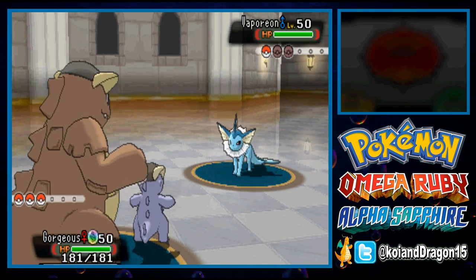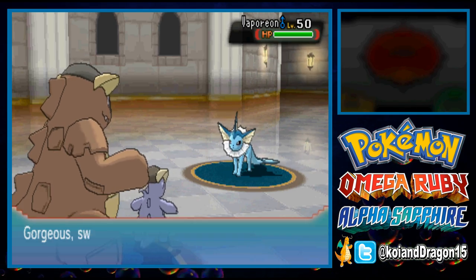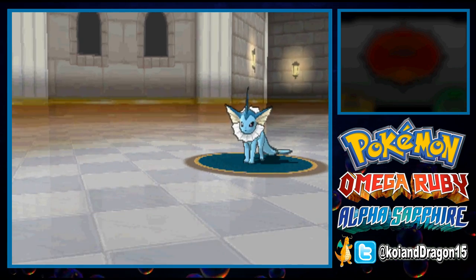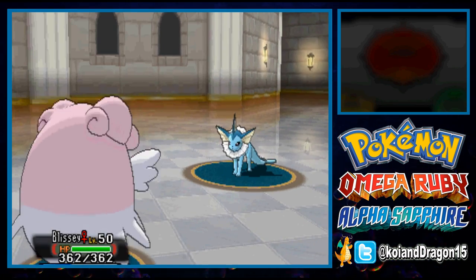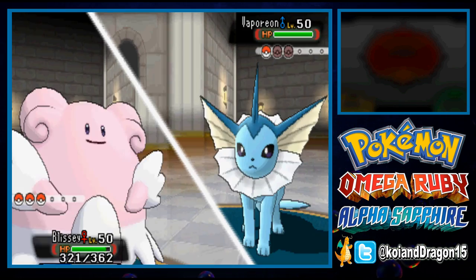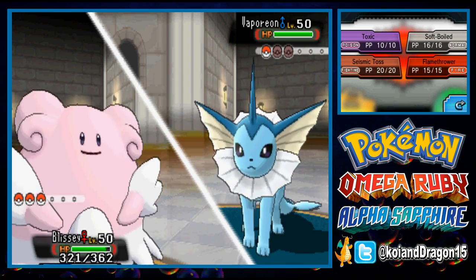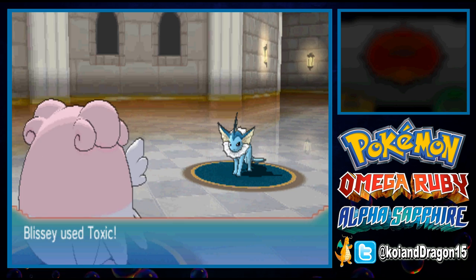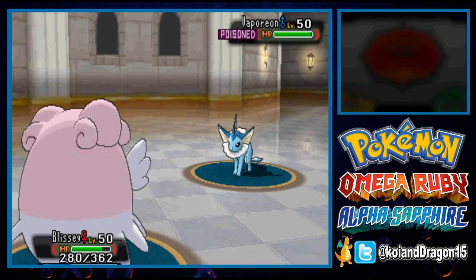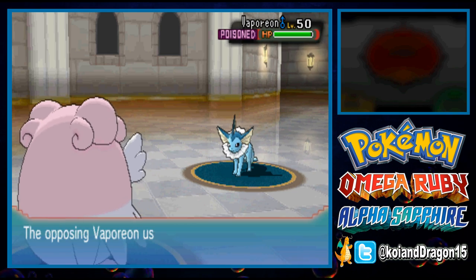Vaporeon is the last Pokemon. Because I don't want to fall asleep, I'm going to switch over to Blissey and Toxic the Vaporeon, making it extremely easy to do whatever I want. The Surf comes in and does laughable damage to Blissey — laughable. Vaporeons can be very bulky, so I'll go for the Toxic and then follow up with a couple of Seismic Tosses to close it out.